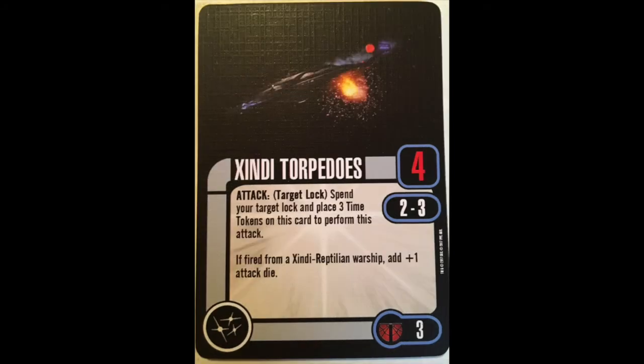Zindi Torpedoes — the other weapon. A 3-cost, 4-die, range 2-to-3 weapon. Spend your target lock, place 3 time tokens on the card. If fired from a Zindi Reptilian Warship, get another die. Not good enough.